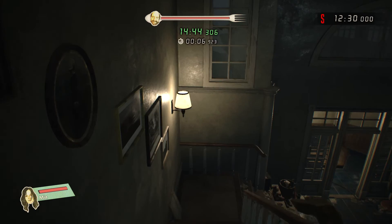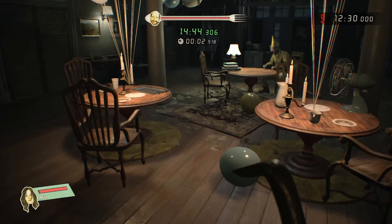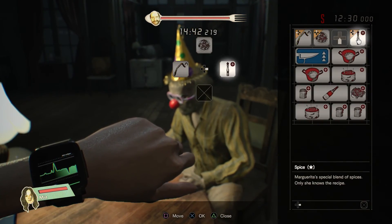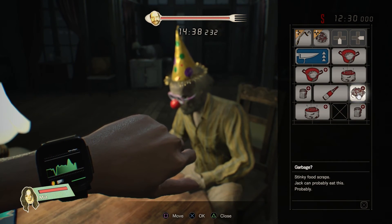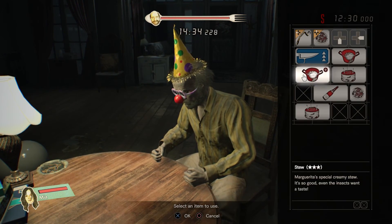Our inventory should be full, so we're going to head back to Jack, combine this stuff super fast, and feed it to him. Trash with the sugar, spice with that, cake with sugar, garbage with sugar, cake with sugar. Feed it all to him.